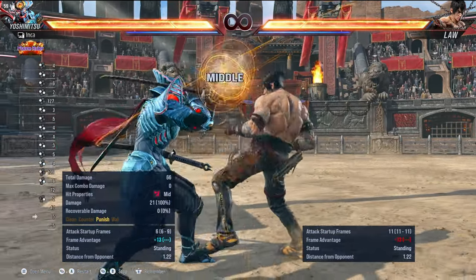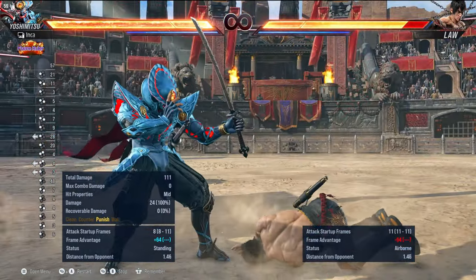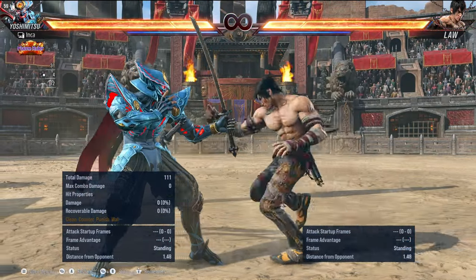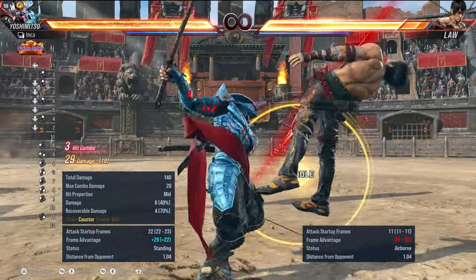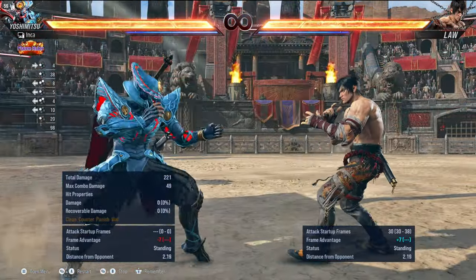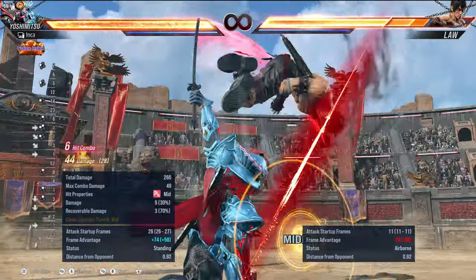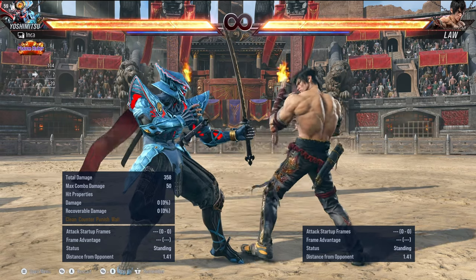As you can see, normal flash hits and you get your 14 frame punish. No sword stance flash also hits and you get your launcher. But with the follow-up, they float. So just do your standard down 2-2 pickup if you're in one sword stance. And if you're in your no sword stance, dash before you do your down 2-2 pickup. And bam, profit.